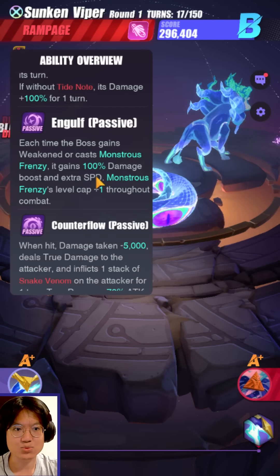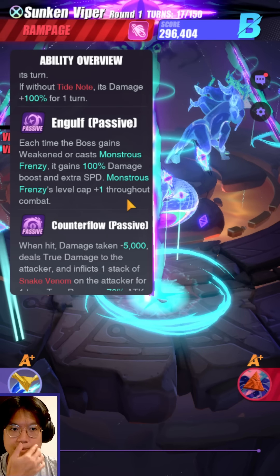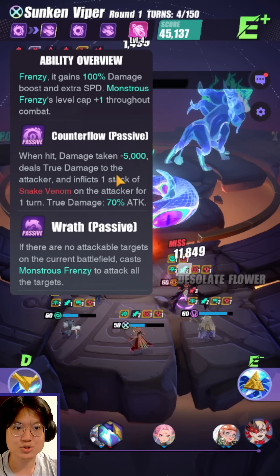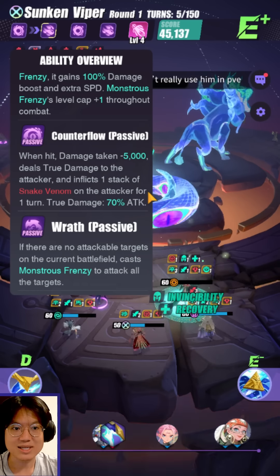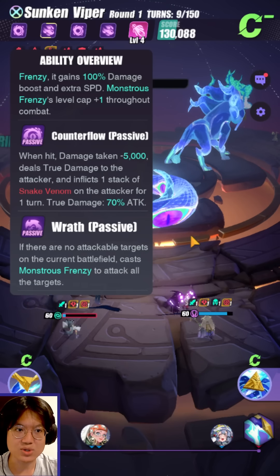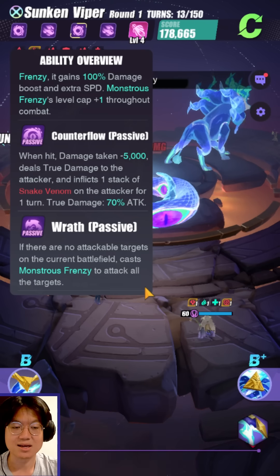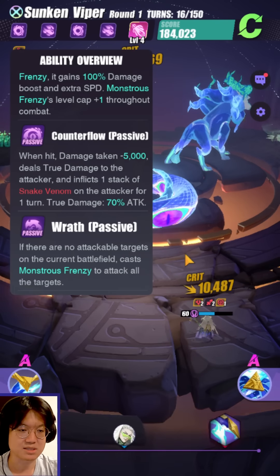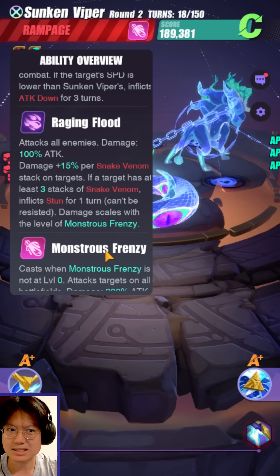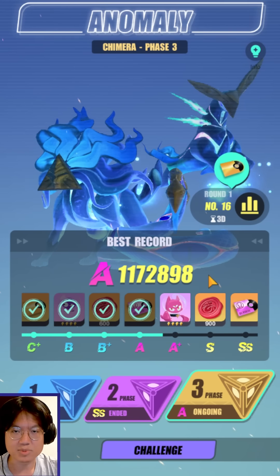Engulf: each time the boss gains weakened or casts Monstrous Frenzy, it gains 100% damage boost and extra speed. So this scales the boss to be harder to score against after a certain point, and Monstrous Frenzy's level cap increases by one throughout. Counterflow: when hit, damage taken minus 5000, and deals true damage to the attacker and inflicts one stack of Snake Venom on the attacker for one turn. So whenever you attack, you will receive Snake Venom — the same debuff we discussed — which is going to hurt a lot. And if there are no attackable targets on the current battlefield, it will cast Monstrous Frenzy. Essentially the whole point of Snake Venom is for Raging Flood — it increases Raging Flood's damage and can also cause a stun if you have three stacks.